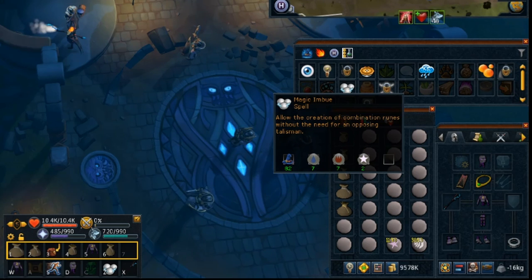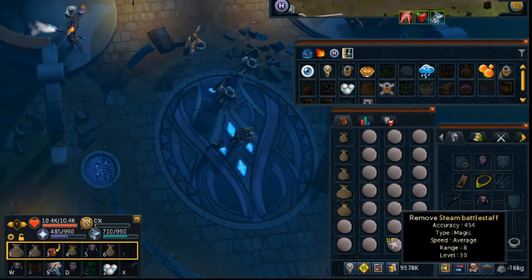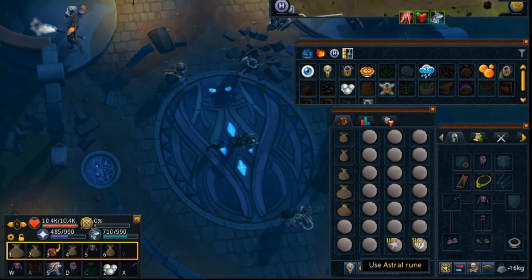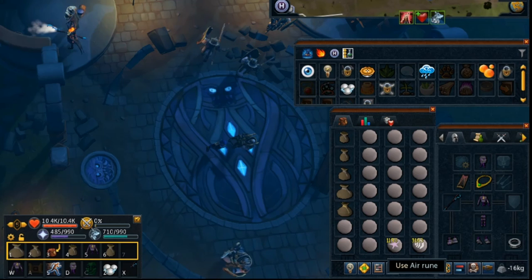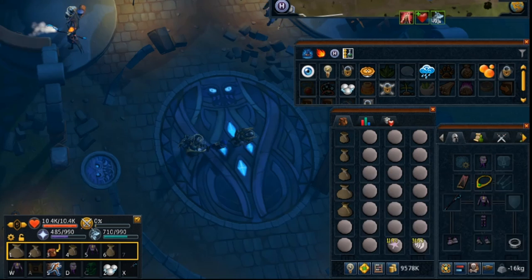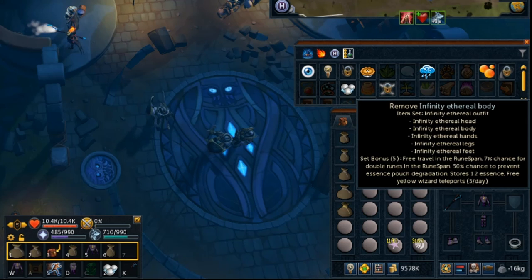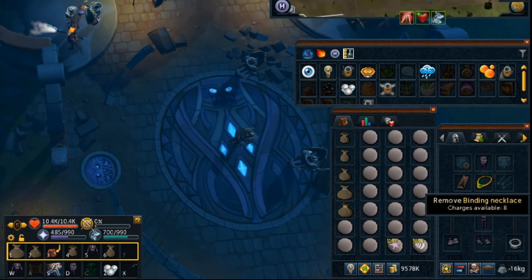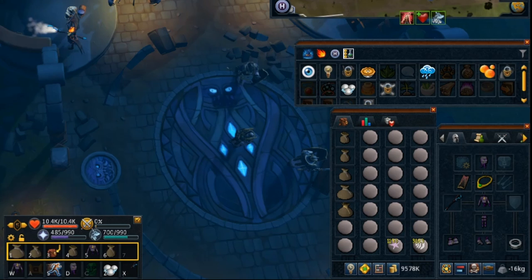You can, however, just do the elemental rune version. If you want to do combination runes, you definitely want Magic and View on the Lunar Spellbook — it requires level 82 Magic. You should get a steam battlestaff so it doesn't cost you any water or fire runes. You're going to want the rune that matches your combination rune. You also want an Infinity Ethereal Outfit if you have it, as it lets you store additional essence in the body. And you want a binding necklace for combination runes, otherwise it's only a 50% chance to make one instead of 100%.